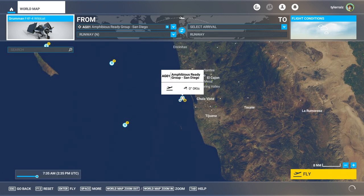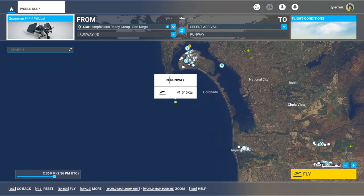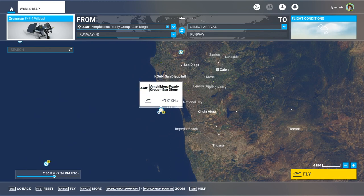I'm interested to see whether it can operate off a carrier as far as takeoff is concerned — landing is going to take some effort. We're going to start with an amphibious ready group from Miltec. Before you start with the Wildcat you should set up some key binds. It's got a fairly short manual, 17 pages, and on page 14 it has the key bind for dropping the bombs, dropping the tanks, and also shooting the guns.